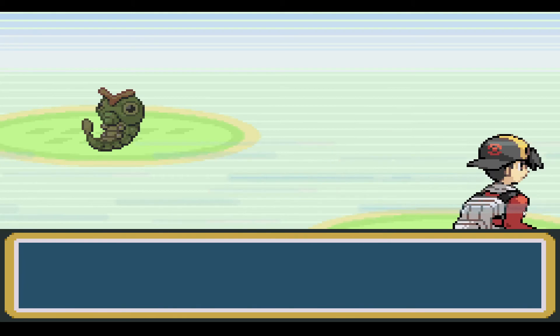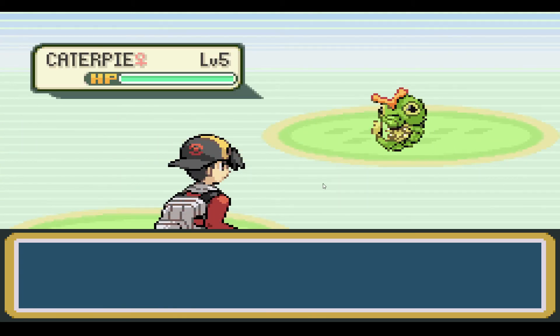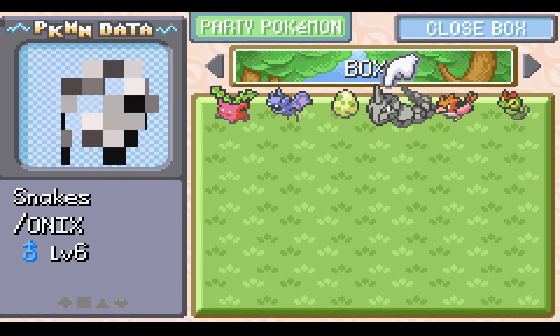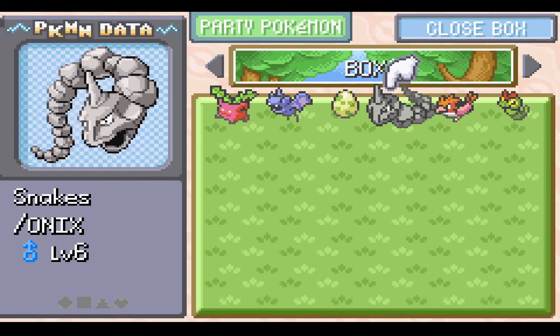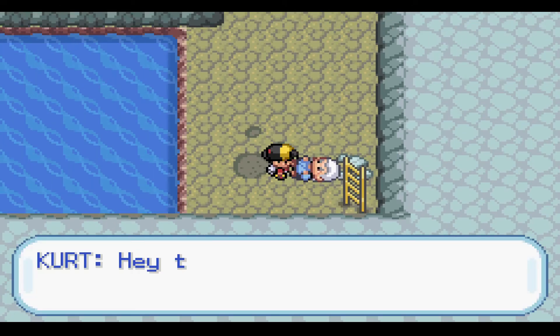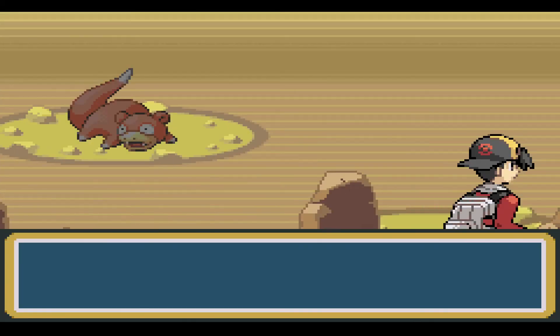Okay, Ilex Forest. New Pokemon - it's a Caterpie. Guys, I'm feeling pretty good. We have a lot of viable Pokemon to use right now. So let's go take care of Team Rocket. Oh no, the old man. Who cares about this? New Pokemon - it's a Slowpoke. Cool, let's catch it.